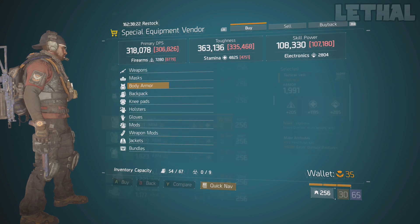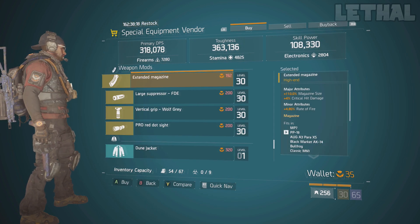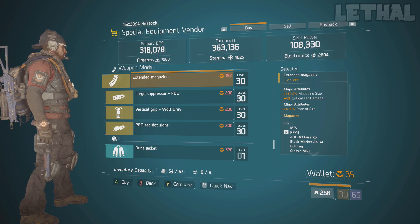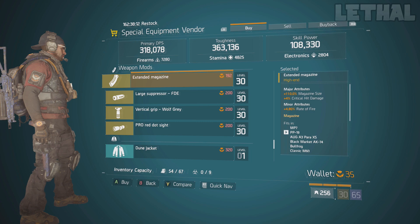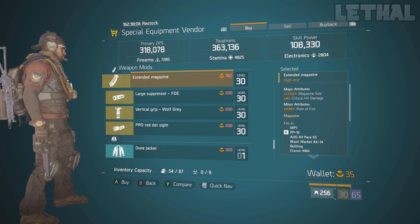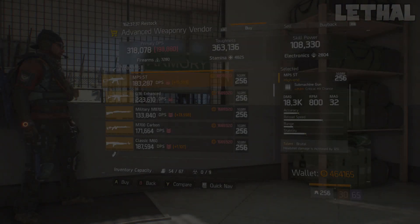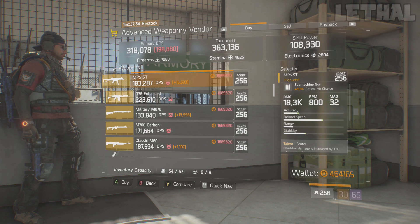The final thing worth looking at in the special equipment vendor is this magazine. It doesn't have critical hit chance, which you'd normally want, but if you're a fan of rate of fire it comes with 110 magazine size, 4% critical hit damage, and 4.80% rate of fire. So if you like rate of fire attributes on your magazine, this purchase is for you.